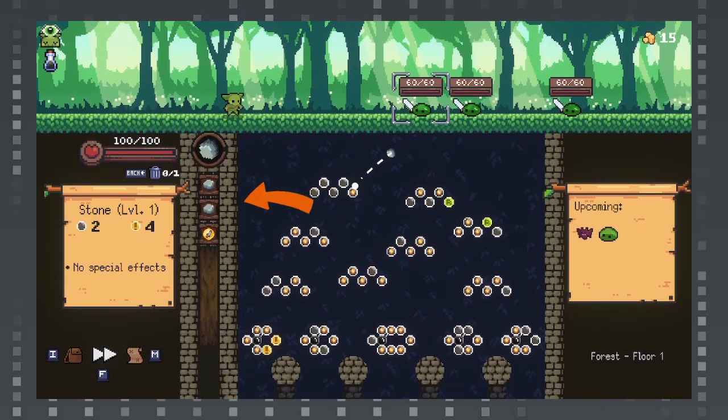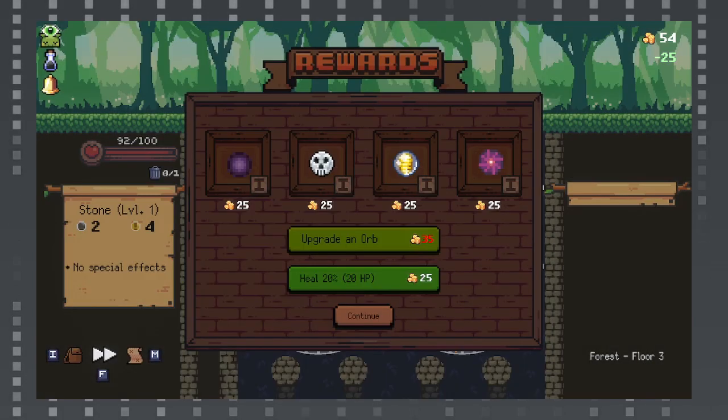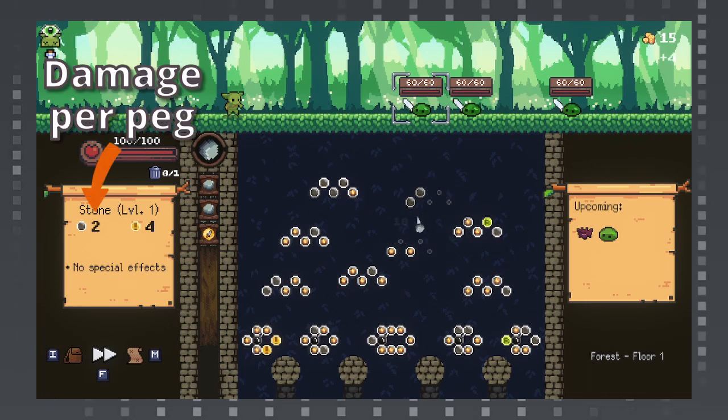You start with nothing more than a few rocks and a knife, but you can get new orbs, move ones you don't like, and upgrade them to make them stronger. In combat, you launch your orbs at pegs. Each peg increases the damage dealt to the targeted enemy.